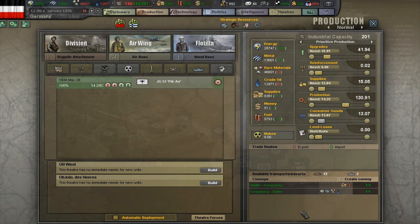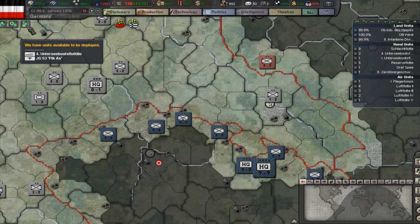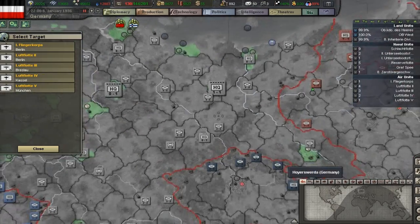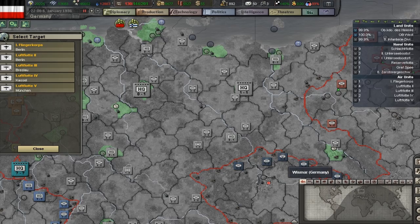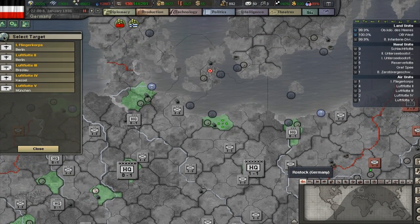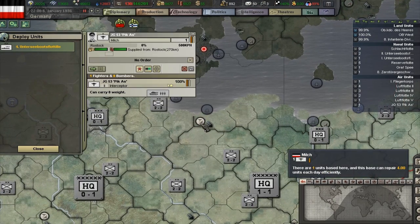Let's skip ahead until it's finished. As you can see, the icon for deployable units is showing once again. We can click it, and here we can see our interceptor wing. Click that. With airplanes, you can only deploy them where there is an aircraft base. Right now you can see we have quite a few to choose from — everything highlighted in green is where you can deploy them. Let's choose Rostock. Now you can see it has been placed on this airfield.